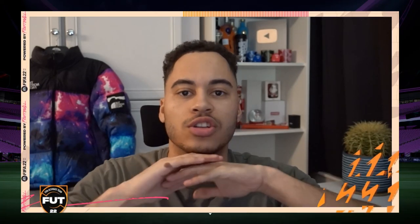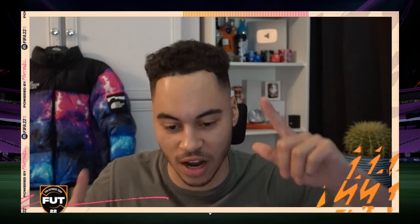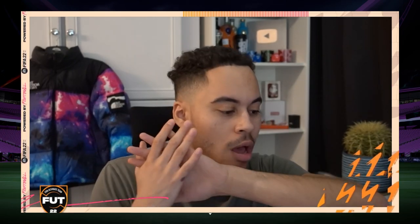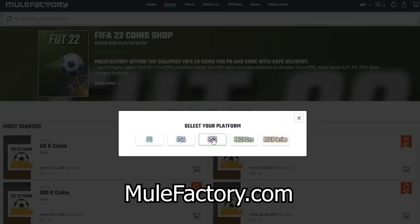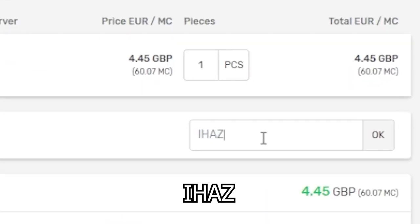Welcome back to a brand new video. I'm back with some sniping filters for you guys to make some coins. I'm currently on holiday and I'll be back in a week's time, so I've got a few videos scheduled. If you need any FIFA 22 coins, make sure to check out mealfactory.com — the link is in the description. They're cheap and reliable, and use the discount code 'ihas5' at checkout for a discount.